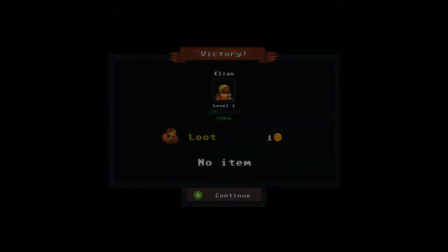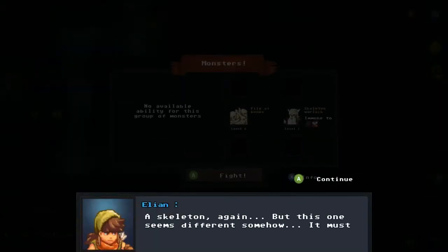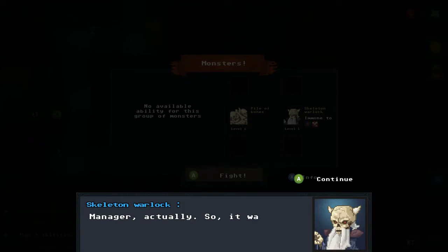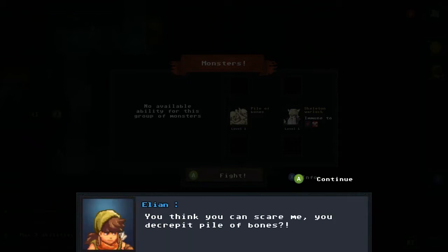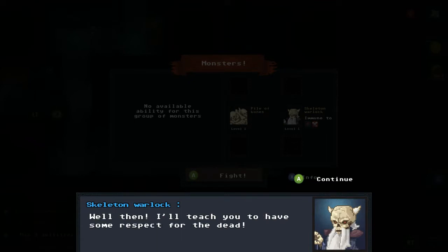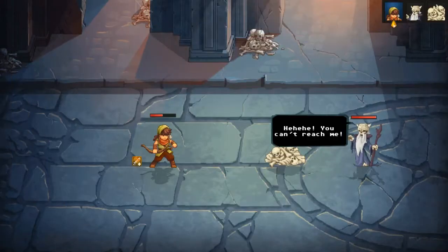No items from that fight but 20 experience — that's something. The next skeleton seems different: it must be the boss. Turns out it's the 'manager.' It threatens to submit a report to management and kill me. There's a pile of bones and then the Skeleton Warlock, who is immune to bleeding and armor break.